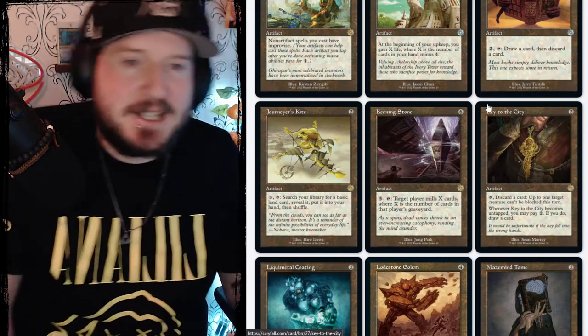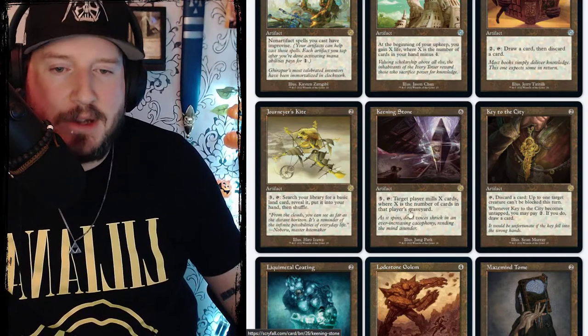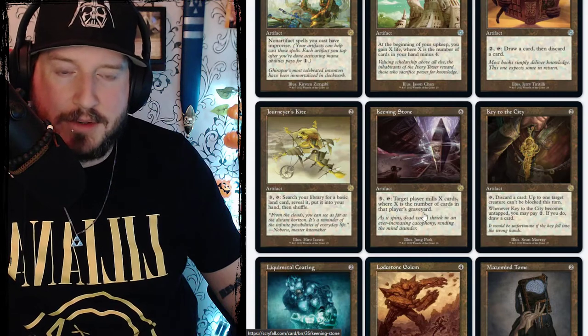Keening Stone is six mana for an artifact. Pay five and tap it — target player mills X cards where X is the number of cards in that player's graveyard.